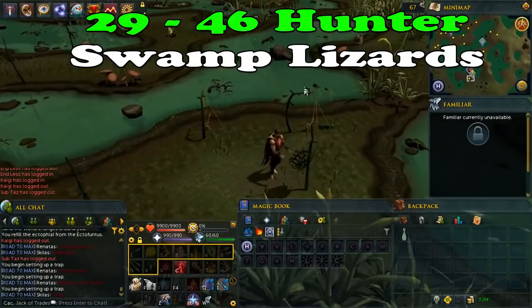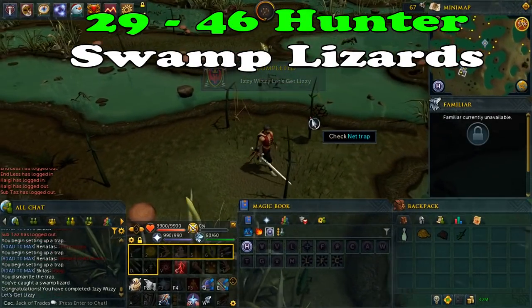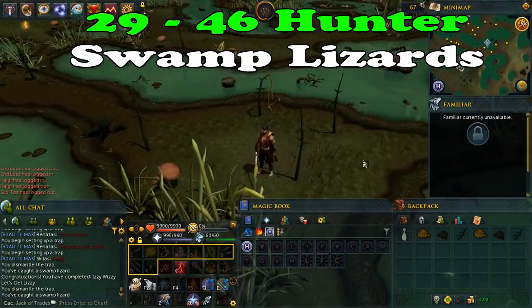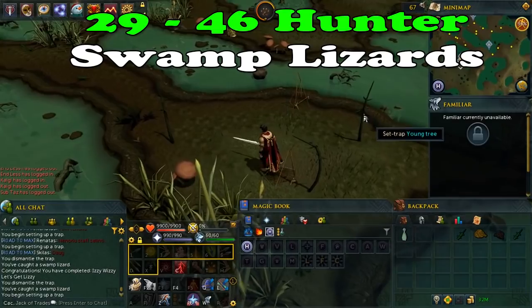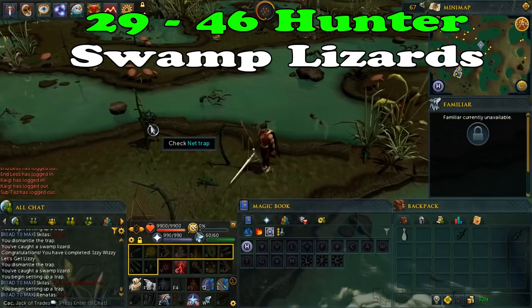If you want extra GP you can bank them in the nearby city. At the moment one lizard is around 2k gold, so a full inventory will be around 40k. If you need that extra GP, bank them, come back, and repeat.